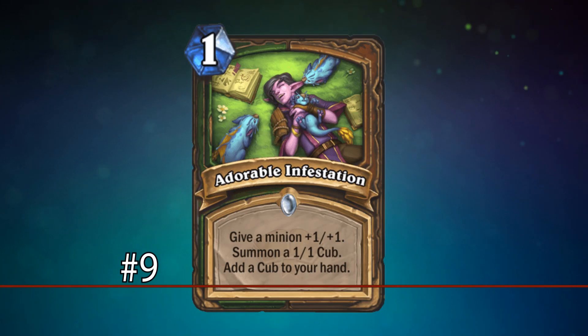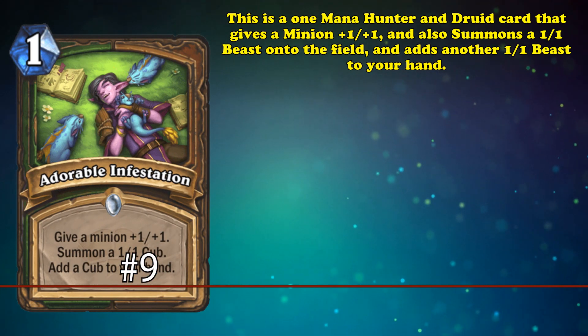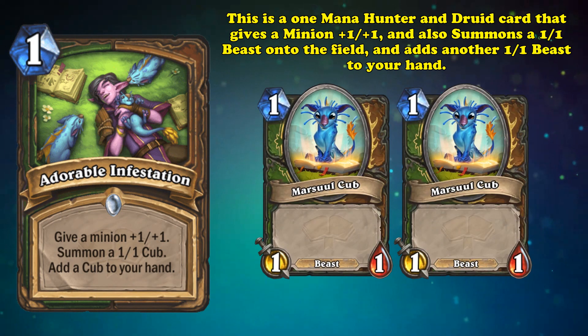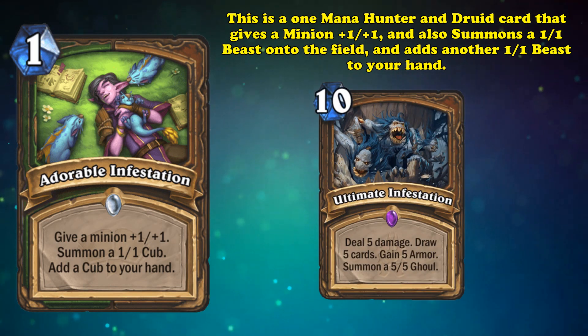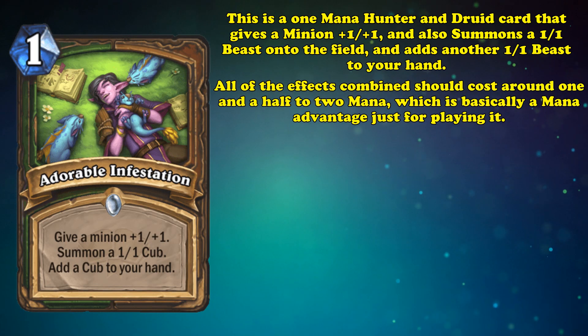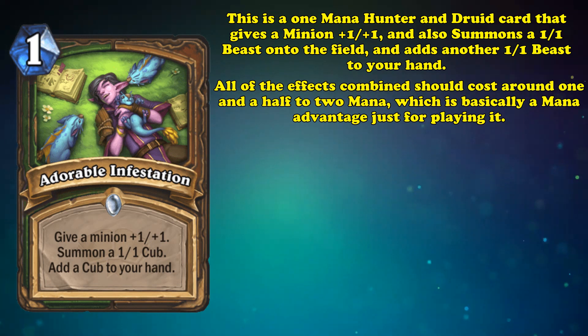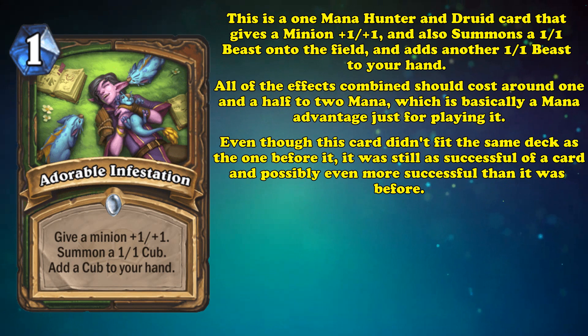At number 9, we have Adorable Infestation. This one-mana Hunter and Druid card gives a minion +1/+1, summons a 1/1 Beast onto the field, and adds another 1/1 Beast to your hand. This card was designed to be a one-mana version of Ultimate Infestation — probably the most efficient ten-mana card ever printed — and proved to be just as good. All of the effects combined should arguably cost anywhere from one and a half to two mana, meaning you're pretty much gaining a mana advantage just for playing it. It found the same, if not more, competitive success in aggro Spellhunters, Beast Druids, and Token Druids.